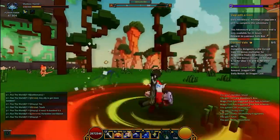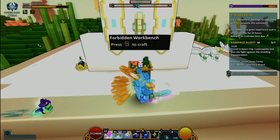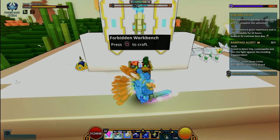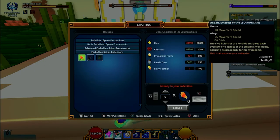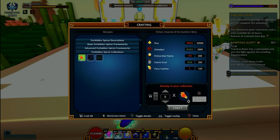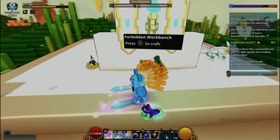You'll be able to find the new content in the Forbidden Workbench — this bench right here. It's going to be under the tab labeled 'Forbidden Spires Collection.' You're looking for the ally called Badstock MxKelligan, which is right here. Interesting name.